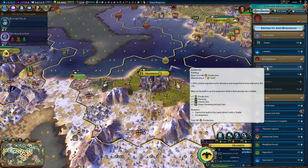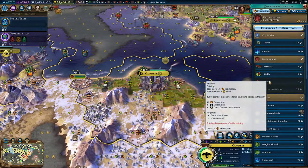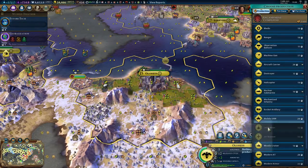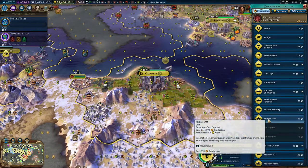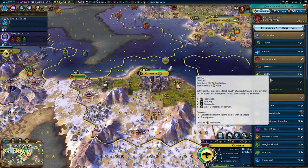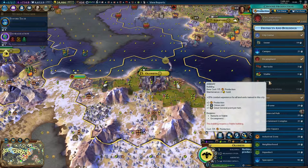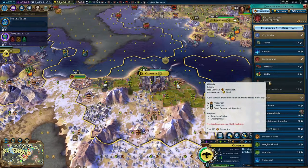Otherwise they're the same: one production, one housing, one city slot, and one great admiral point per turn. So you cannot build both — you have to choose. And later on you get the armory, which gives 25% experience for all land units trained in the city. That doesn't matter what type — artillery, tanks, anything. That's all land units, including support units like the mobile SAM. You get two production, one city slot, and one great admiral point. It requires a stable or a barracks — it actually requires one of them.